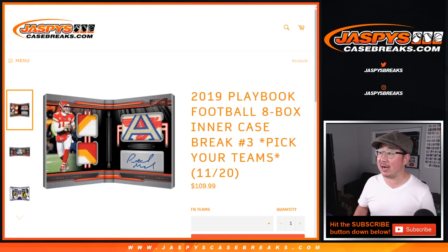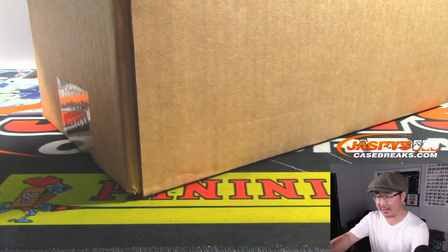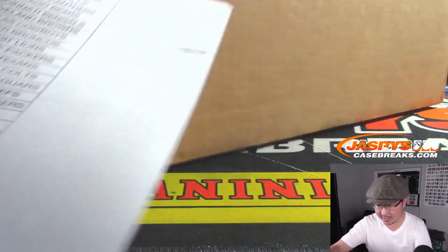Hi everyone, Joe for JaspiesCaseBreaks.com coming at you with a brand new release: 2019 Playbook Football 8-box inner case, Pick Your Team Number 3. And that's from a fresh case as well, so we're going to select a case in just a second.